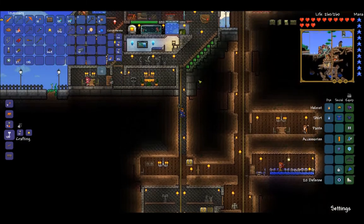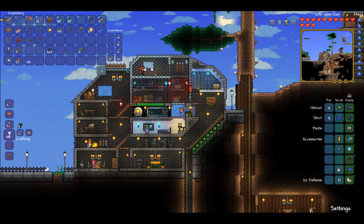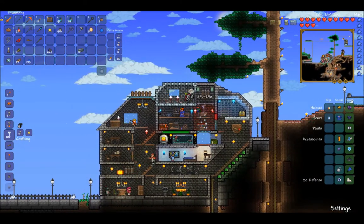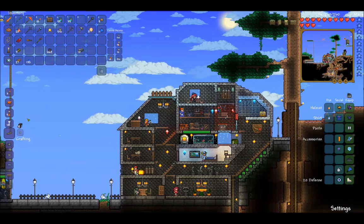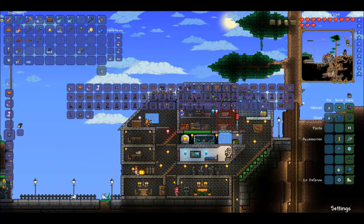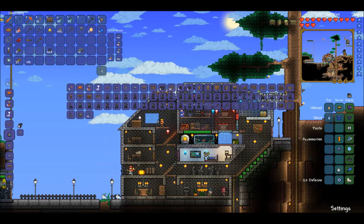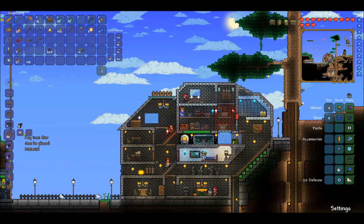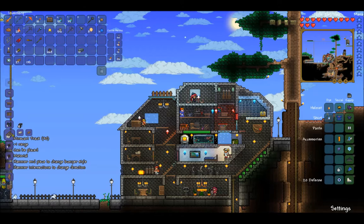So you'd make minecarts. They also added a whole bunch of stuff like more furniture, even though I already have like butt loads of furniture anyway. So go to an anvil — that's what I think it is. See, they added all these new options. I think you craft minecart tracks at an anvil using any iron bar or lead bar.